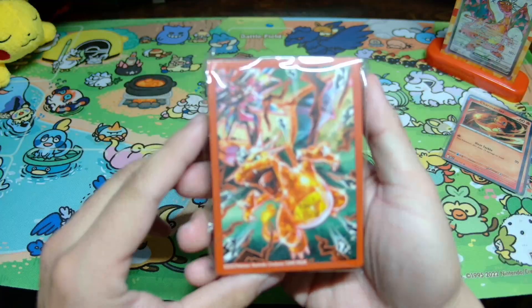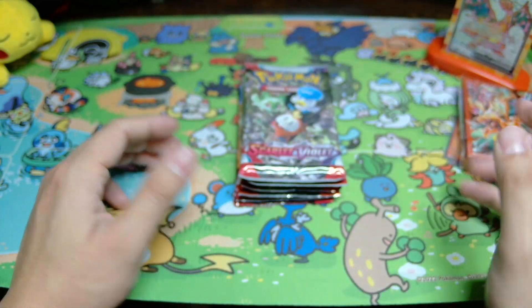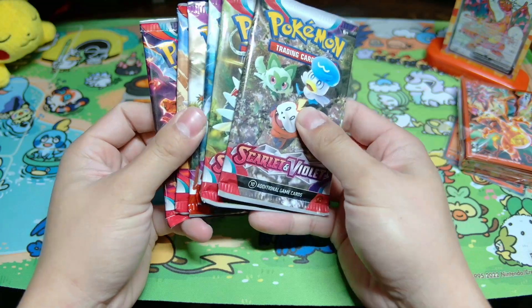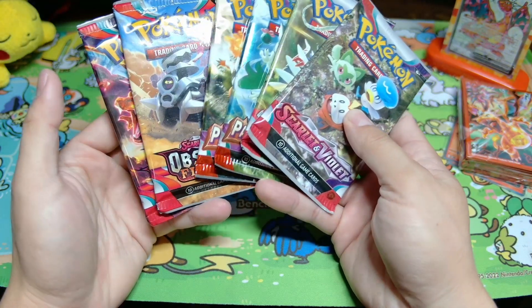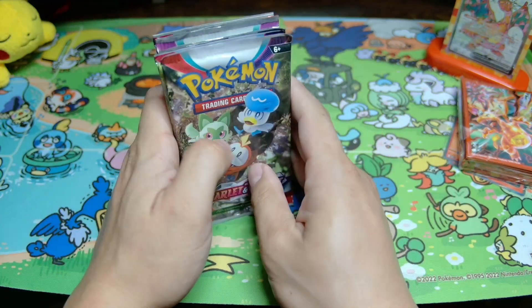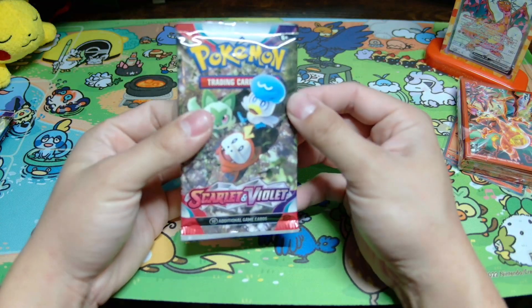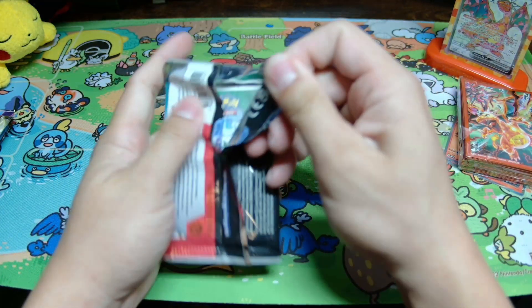You also get a pack of sleeves that have the Terraform Charizard on it. But the most important thing is it comes with six Scarlet and Violet packs. You have Scarlet and Violet Base, Paldea Evolved, and of course Obsidian Flames. So without further ado guys let's just go ahead and start opening up these packs. We'll start with Scarlet and Violet — wish me some first pack magic here.